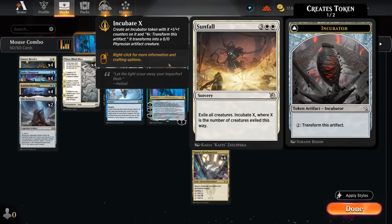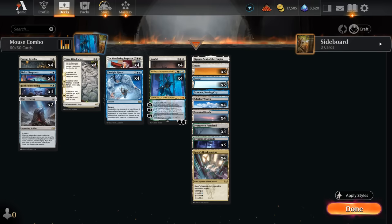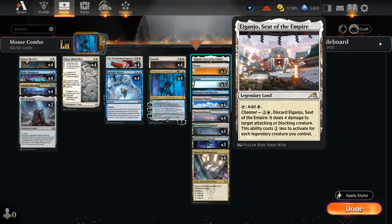Farsight Ritual is perfect — it can dig eight cards deep for the combo if we enable the bargain, and there are plenty of tokens and enchantments we can sacrifice to it, including the token we get from Sunfall. Sunfall is our sweeper to keep the board under control. Even after we get our Three Blind Mice combo going, we're happy to cast Sunfall, clear the opponent's creatures, and make a huge incubator token. Taminao can also potentially ultimate, making a Taminao's Notebook token for card draw and discounting spells.